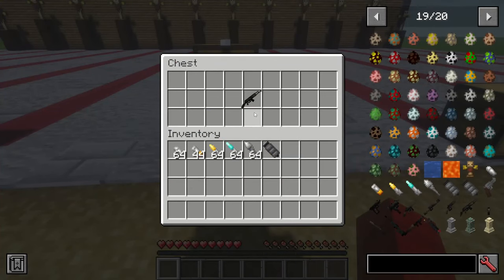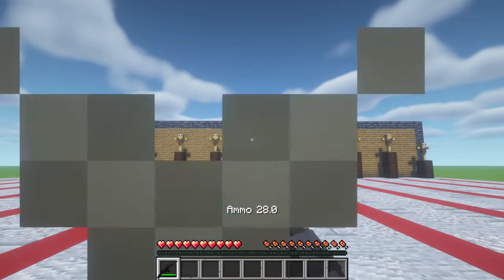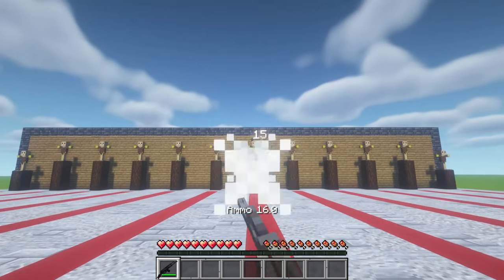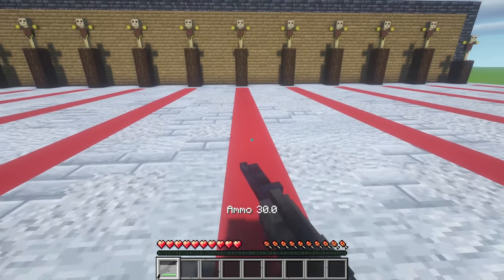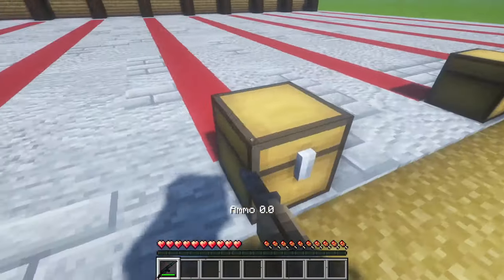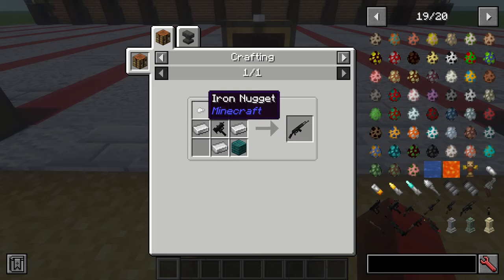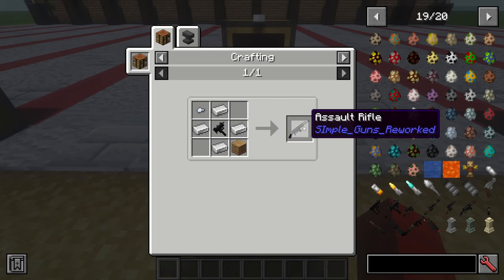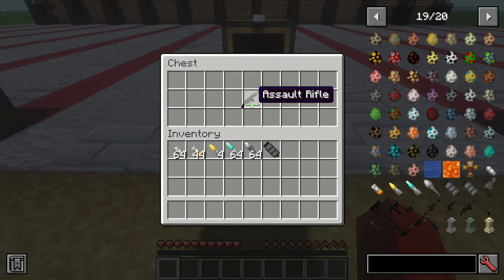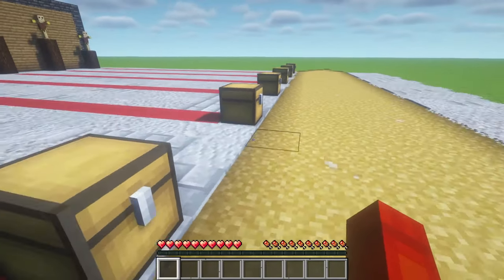Moving on, we have the assault rifle. This is the gun that uses rifle bullets and makes a pretty cool sound. It has some crazy range — we can still hit our targets from behind the chest, and you can spam-fire it and completely obliterate your enemy. This is probably the best gun in the mod. You take your submachine gun, four iron ingots, some planks, and an iron nugget and you get the assault rifle. So the Tommy gun wasn't really the only upgrade path — you can actually choose which direction you want to upgrade, which is really cool.